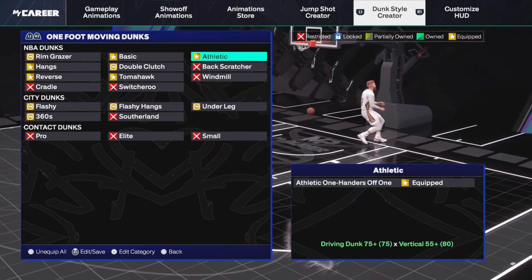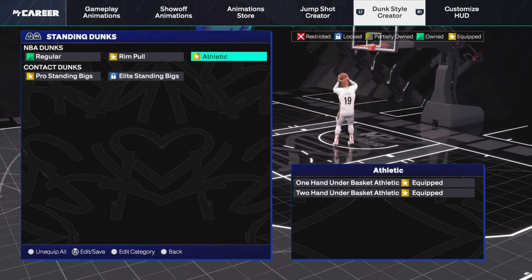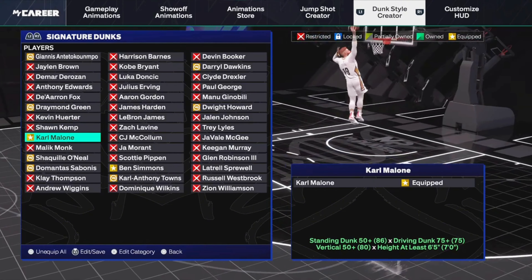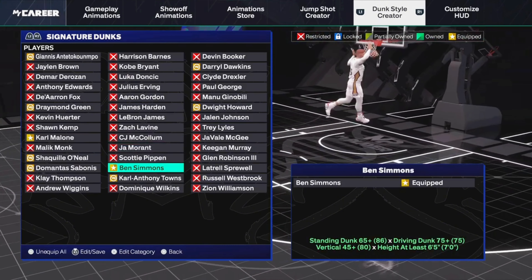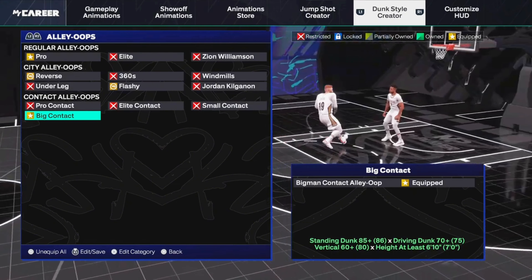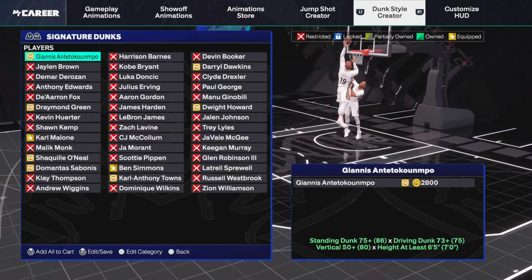Not much to change here. If you want to take off the off-two dunks you can, but I really like those on any build. For semi-dunks, I take off the elites and keep on the pro and the athletics — those are the only three you need; the others are just slower and take too long to go up. Ben Simmons and Carmelo are the only two player dunks I use. Pro alley-oops and big contact dunks — obviously equip those. I don't have my elite standing contact yet because I'm still creating the build, but once I get it maxed I'll definitely have those on.